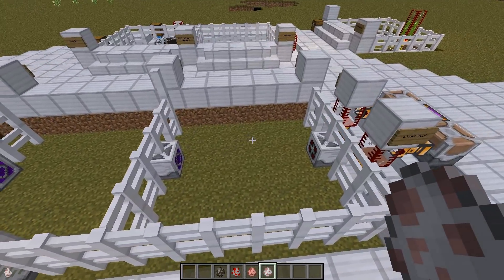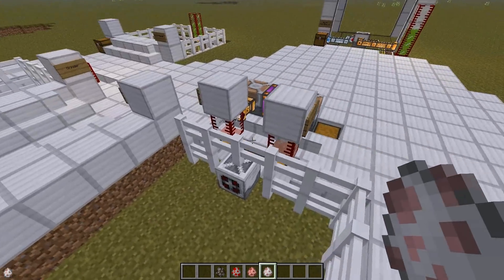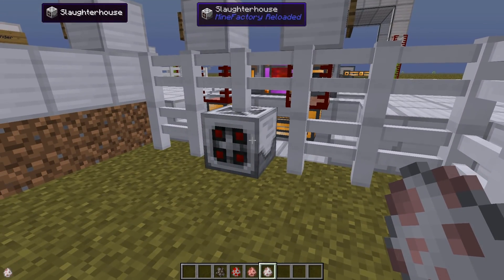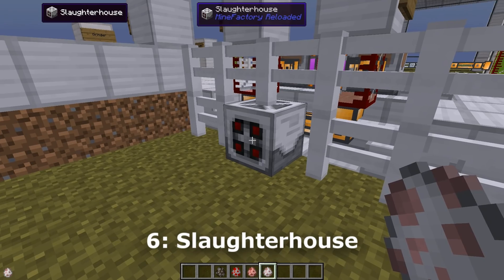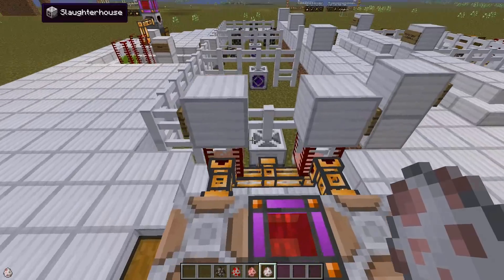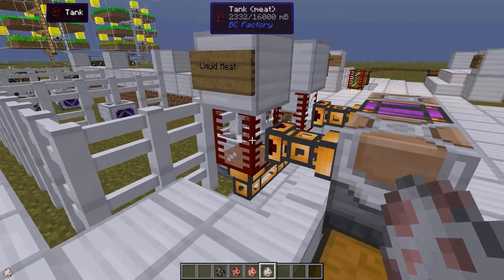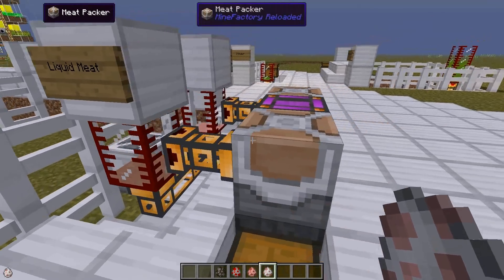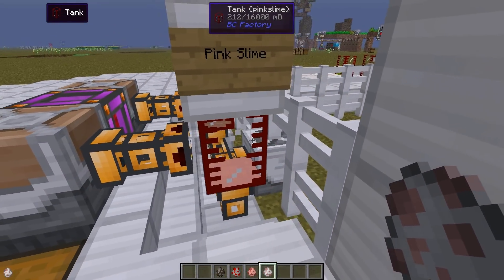In this setup I am not using the grinder as I did over there — here I have placed the slaughterhouse. It works in a similar way but instead of mob essence it will produce liquid meat, as you can see pooling over here, and pink slime that ends up in this tank.